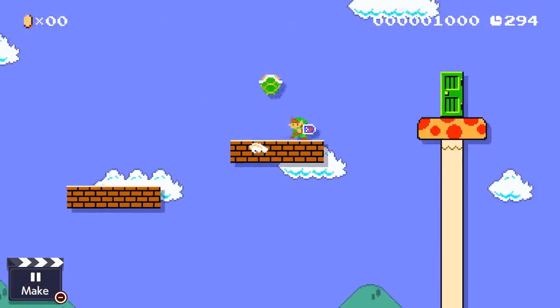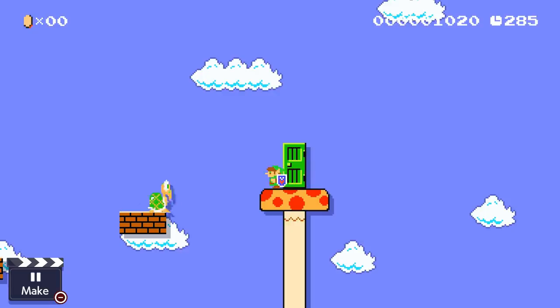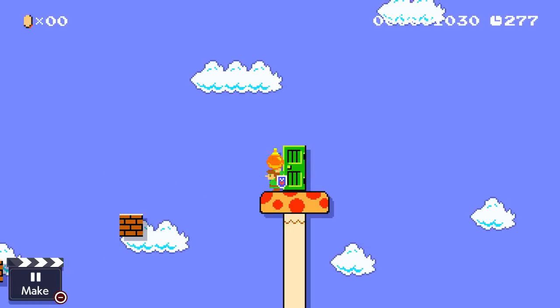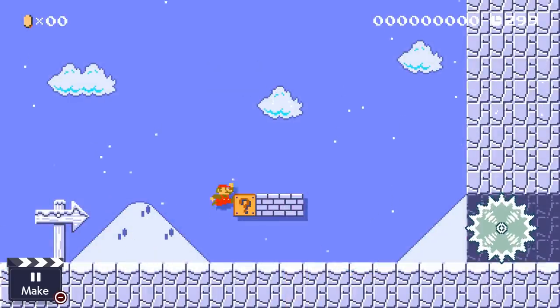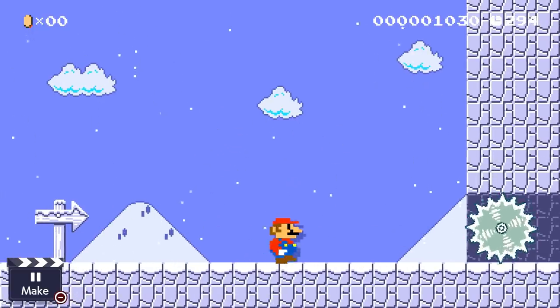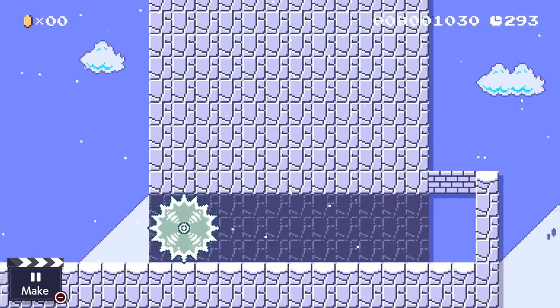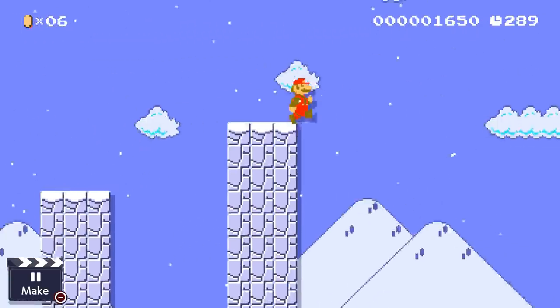Next up is sabotaging the players behind you. If you want to win, you obviously don't want them to have a chance to catch up. The best ways I've found to block other people's paths are destroying blocks that are required to go over by using a power-up bomb, or destroying blocks or items that are needed to progress. You can also block doors and pipes with items like P-switches or POWs, as the other players won't be able to go through them if they're in the way. Just remember that these items may eventually despawn, but it will still help you get the lead either way.